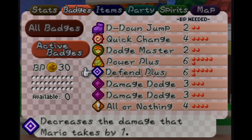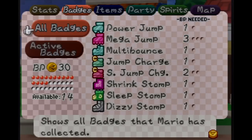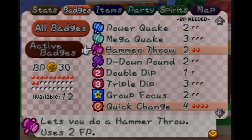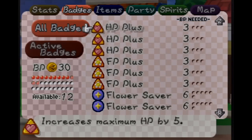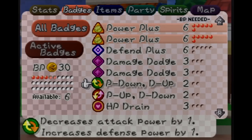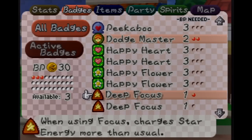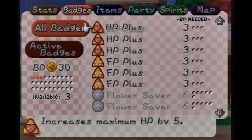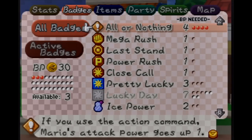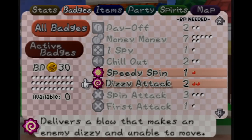Okay, I want to change my badge setup here. I don't need Damage Dodge or any defending stuff anymore, and I don't need D-Down Jump. I actually want to get Hammer Throw — that'll be pretty useful for the next area. Definitely Quick Change. Dodge Master as usual. How many Power Pluses? I want two of those. Deep Focus as a filler badge. I want plus four power to my attack — two Power Plus, P-Down D-Down, and All or Nothing. Last but not least, Speedy Spin and Dizzy Attack — that'll really help us out.